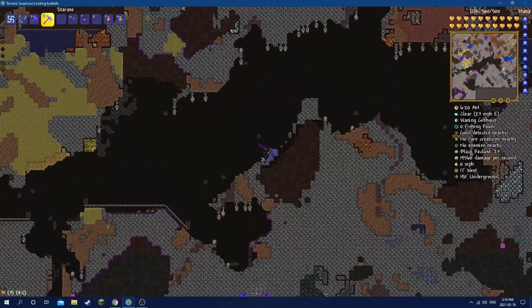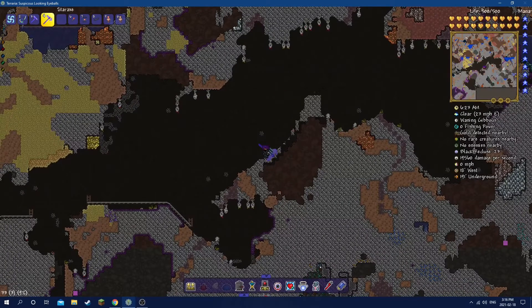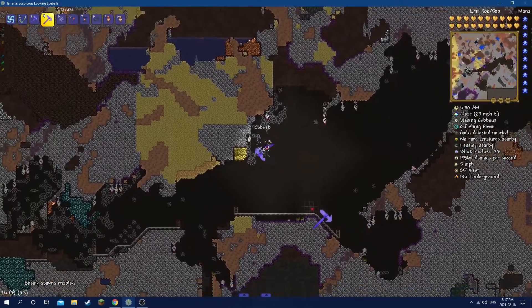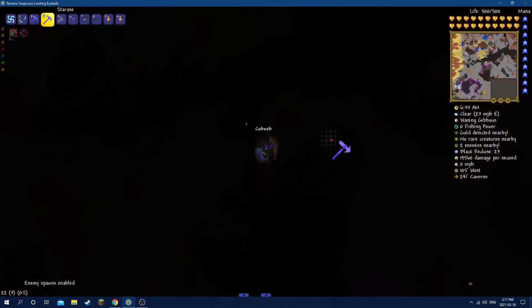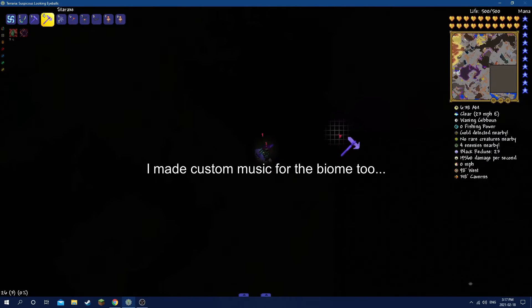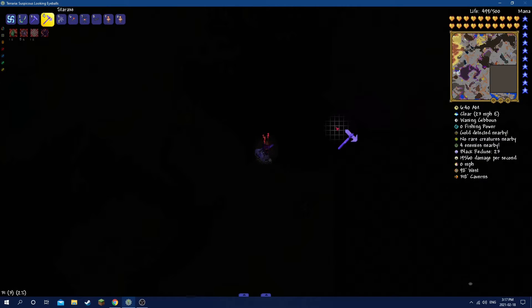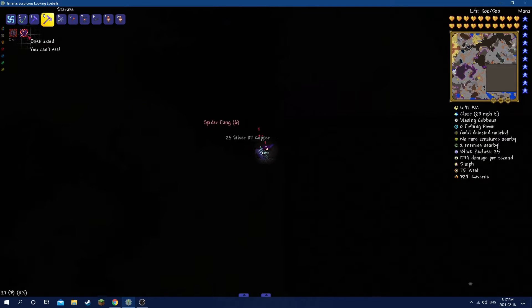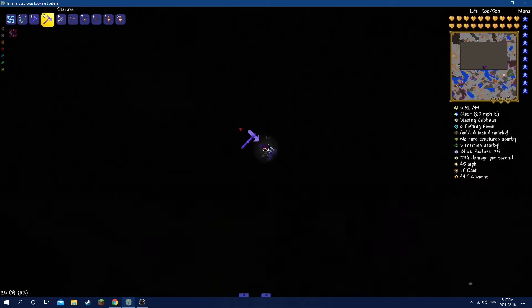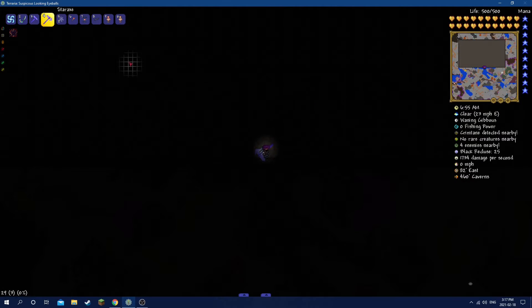It also comes with two enemies right now, but I'm just going to show them off. First thing you notice is that once you enter the biome, you'll have the obstructed debuff. Torches won't work.